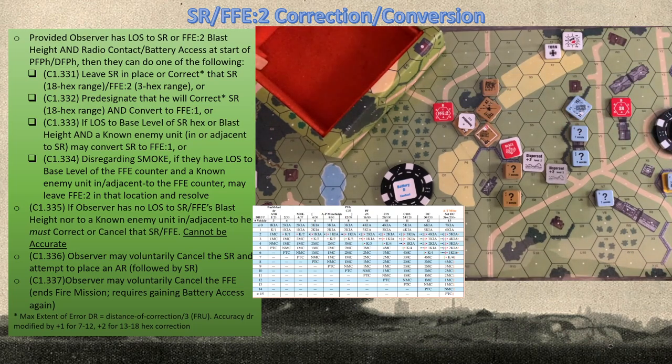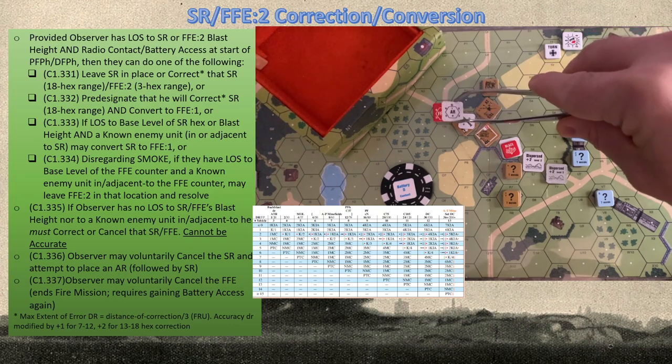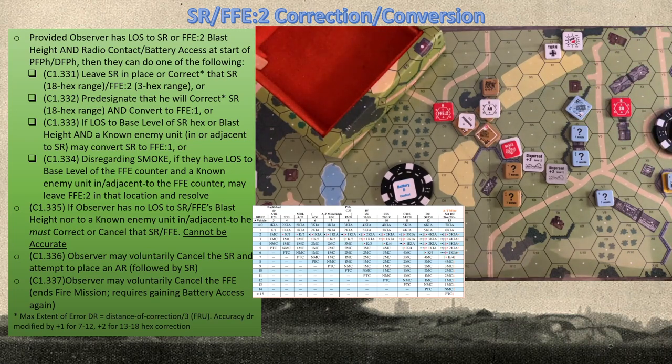For us: we have contact, access, and an FFE2. We're going to use the first sub-bullet — correct the FFE a maximum of three hexes. We place our AR down where we want it. If I choose my pre-registered hex, I wouldn't have to pay for any LOS hindrances. However, if I drop it on this gun, I can avoid any smoke penalties and still have a chance of being accurate. We move a total of two hexes. We roll for accuracy — a one — so we have a target round.